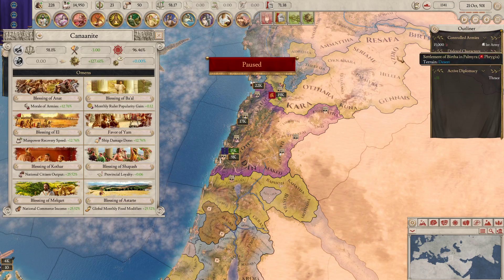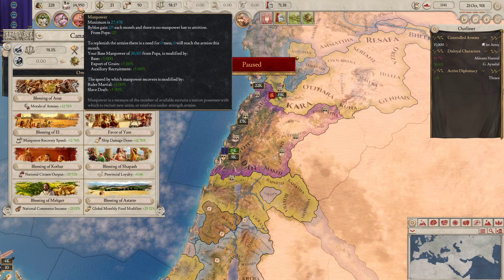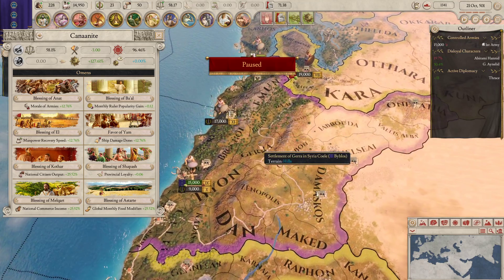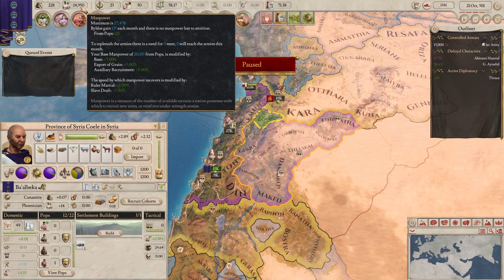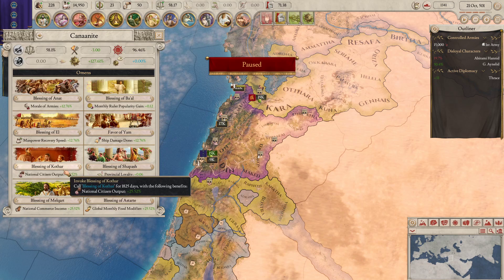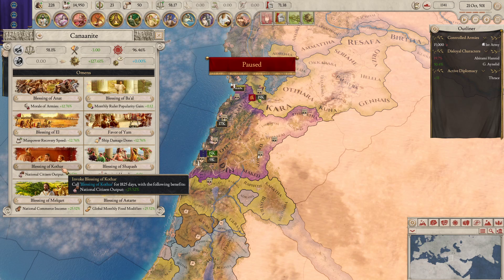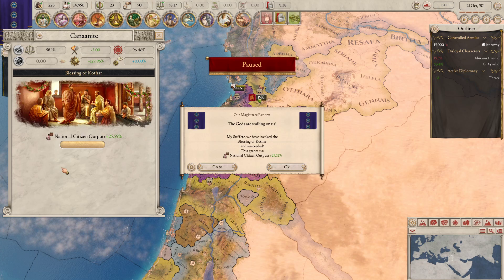Let's take an omen — probably go for the national citizen output. I don't need manpower recovery speed; we've got manpower up to 14,000. It was very, very low and I think we did get some barracks going to increase the amount of freemen, which increases the manpower — more maximum manpower and we gain more men back per month. Let's go for the blessing of Kothar with the extra research efficiency and national citizen output. It means our citizens produce more, which means more research points and more commerce income, because citizens provide you with both. 168% is not too bad — I'm really happy with that.